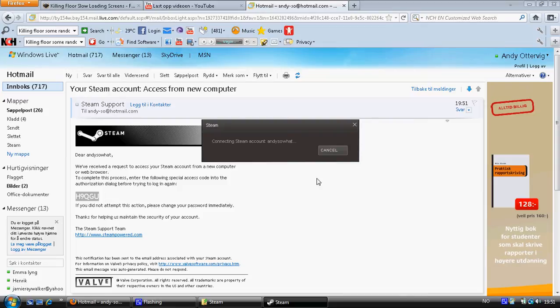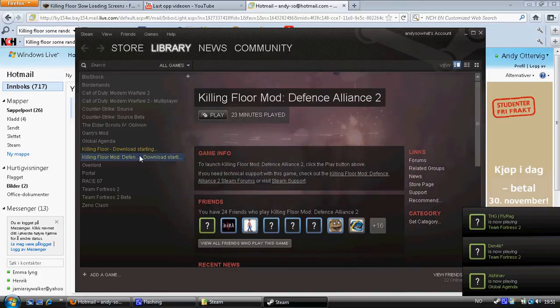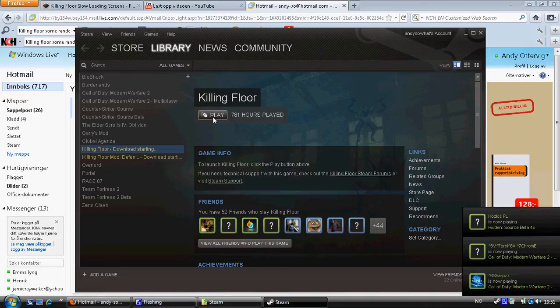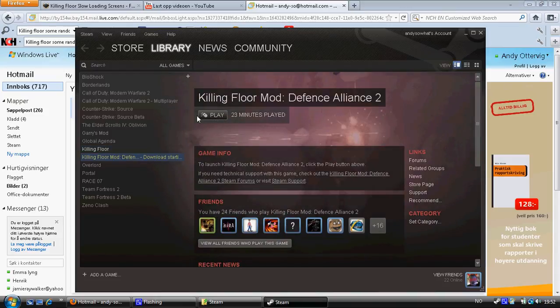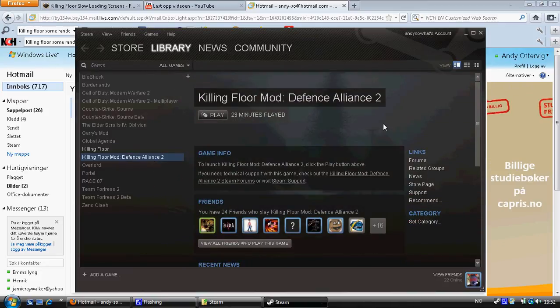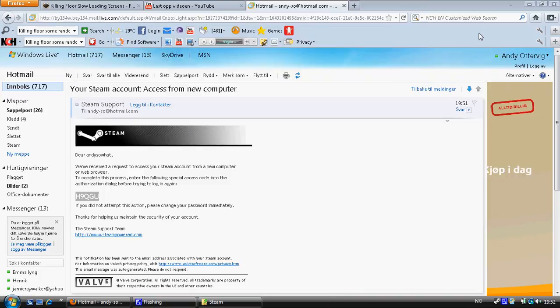When you go to Library, you will see downloading has started — but it doesn't actually download. It just verifies that the game is properly installed. If I click Play, you can see it's ready to play and got verified right away. I can do the same with the other game — ready to play. Both games are ready to play and I did not have to re-download them as I would have if I had fully reinstalled Steam.